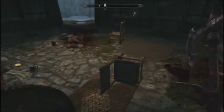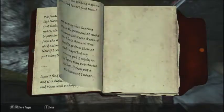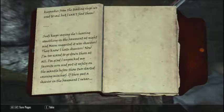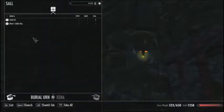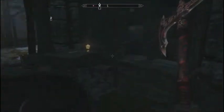That's not a Daedra — that's crazy. Obviously we already know what killed them, and there's probably more of them down in the cellar. Reading Sudi's journal now: 'We finally did it, we bought the lighthouse.' She keeps saying she hears something in the basement at night and Manny suggests it's skeevers. 'I hate skeevers and I'm too scared to go down there at all. I'm glad I unpacked my favorite urn and put it safely on the mantle.' The urn — there's the urn. Search burial urn for the cellar key. Got it. Obviously, we've got to go in the cellar.